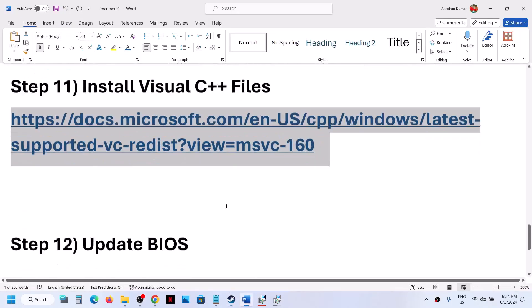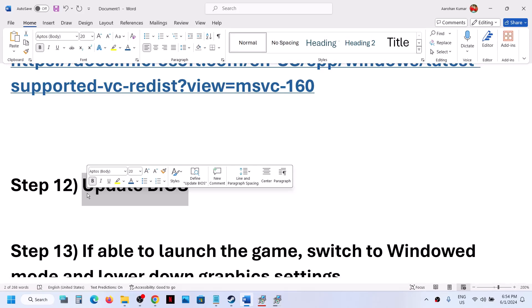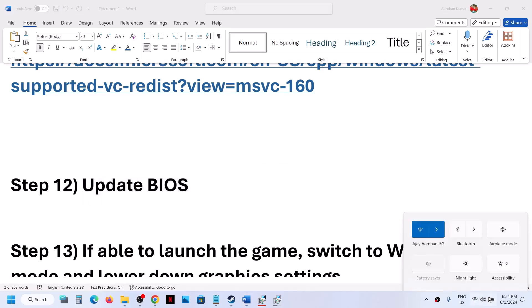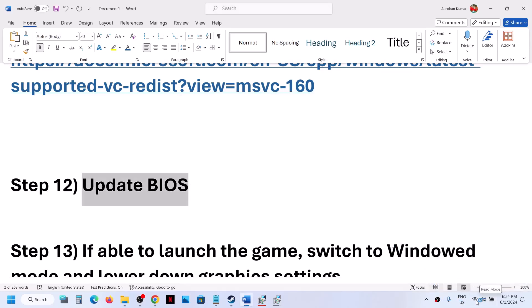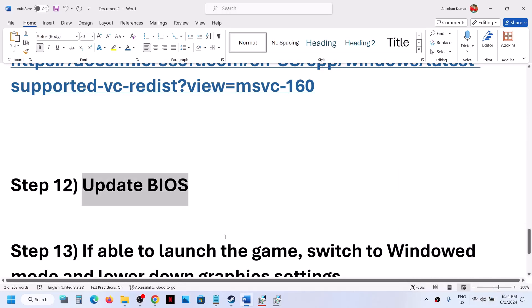The next step is to update the system BIOS. Go to your system manufacturer's website, find your computer model, and install the latest BIOS. Before updating, ensure the battery is above 10% and the AC adapter is connected. During the BIOS update your system will restart — do not unplug the power cable. After the update, log in and launch the game.